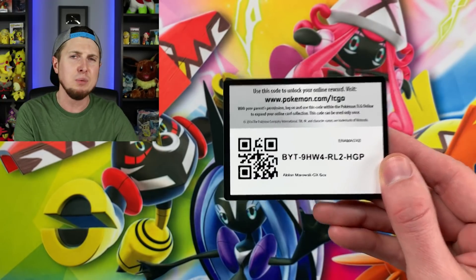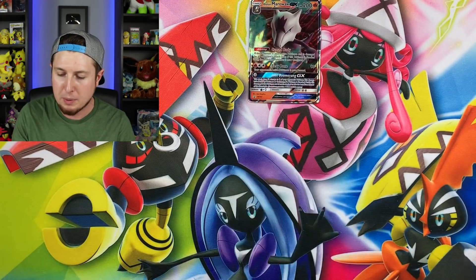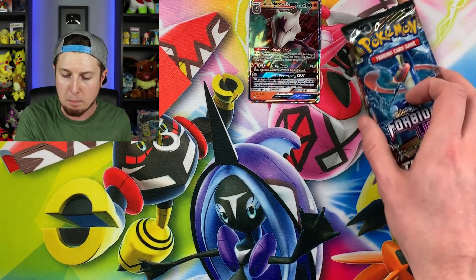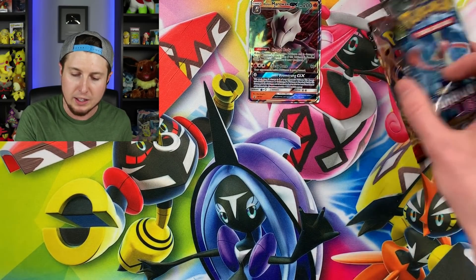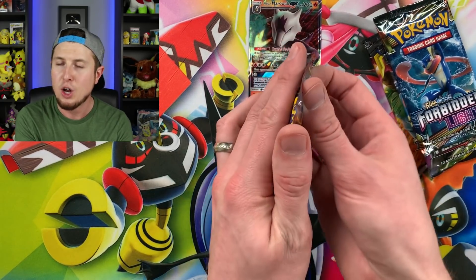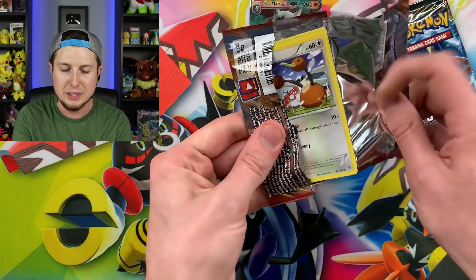There's the code card right there — I give them to you in every single video, so hopefully you can claim yourself an Alolan Marowak GX in the Pokemon TCG Online. Let's go ahead and open up those four booster packs, then we'll open up the Unbroken Bonds booster packs. We'll start with XY Breakthrough, starting from the oldest set and working our way up to the newest.